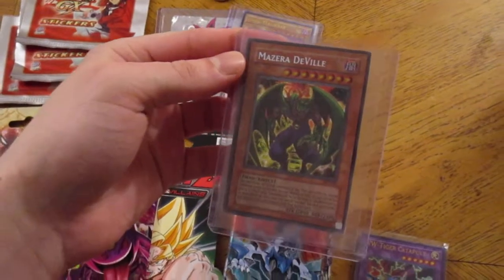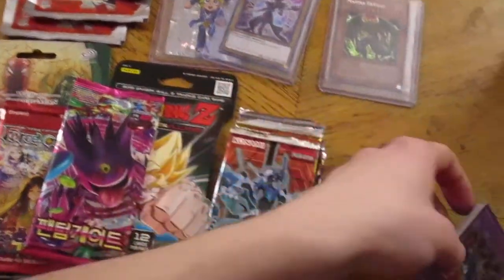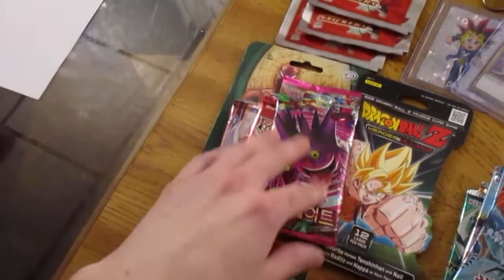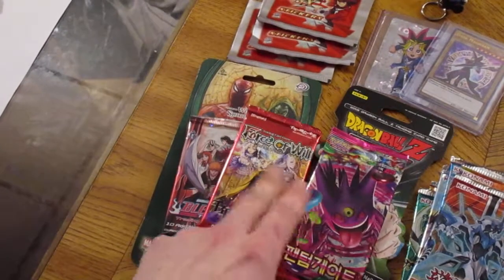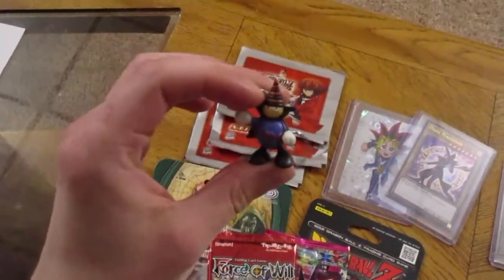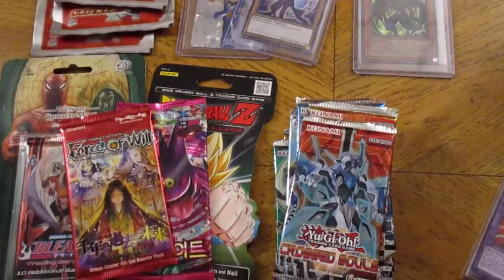A secret Mazera DeVille, and Zera the Mant. This comes with a special parcel pack that we're probably going to open first — there's just a bunch of random cards. Also included are 10 Yu-Gi-Oh packs in random sets, and 5 random trading card game packs we'll be opening in between: a Korean Pokemon, Dragon Ball Z, Force of Will, Bleach trading card game — I didn't even know that was a thing — and a pack of Marvel cards. It also came with some mystery items: some stickers and a cool little keychain. So let's get right into this guys. Let's open this parcel pack first.